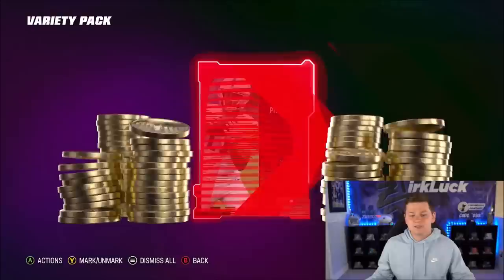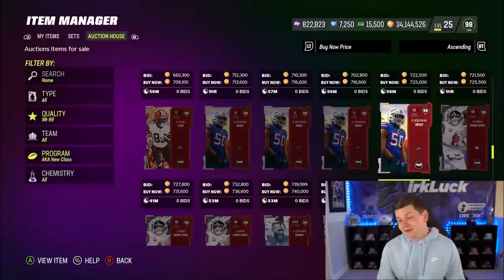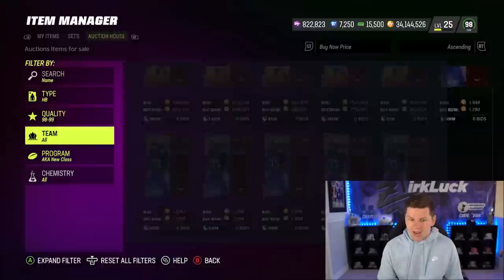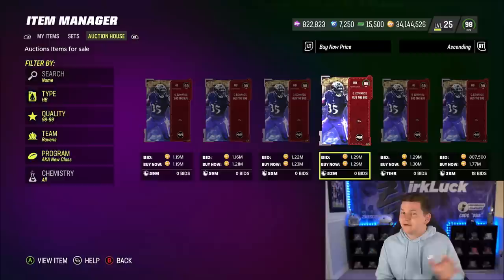Taking a look at the new AK players on the Auction House: David Njoku is going for $600K, Gregor Rousseau for $700K, and Daniel Jones is $764K. The LTD Gus Edwards is 1.2 million. There are only six of him up, which is very intriguing — maybe a lot of people are keeping the card.